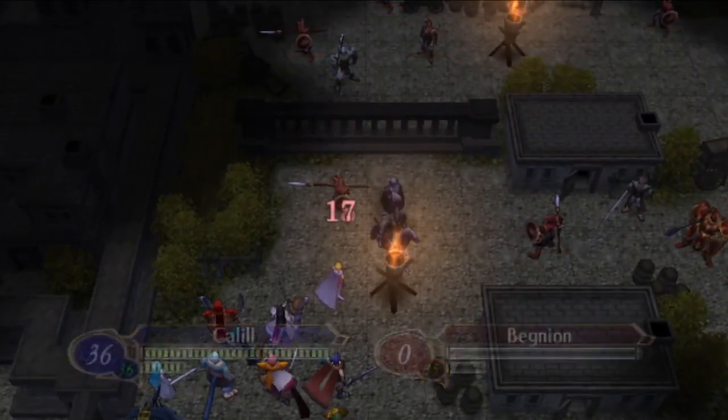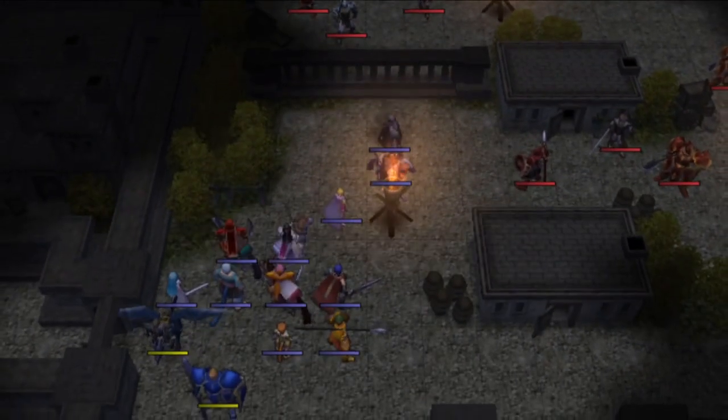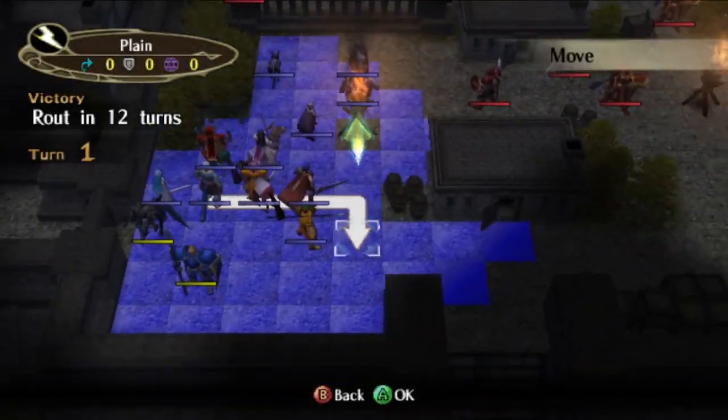Khalil one-rounds most enemies on the map, but you can't be everywhere at once. It just so happens that the left side of the map has a high concentration of enemies and is not far from our starting position. Sending Khalil there will minimize her weak mobility and maximize her ability to do combat.